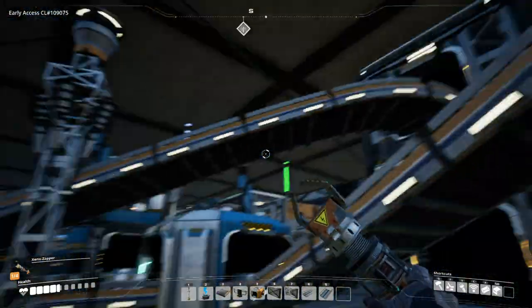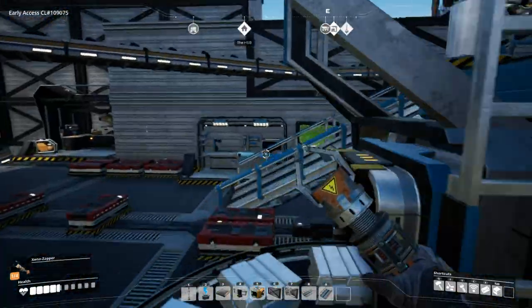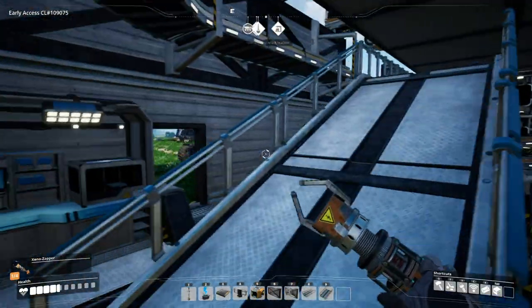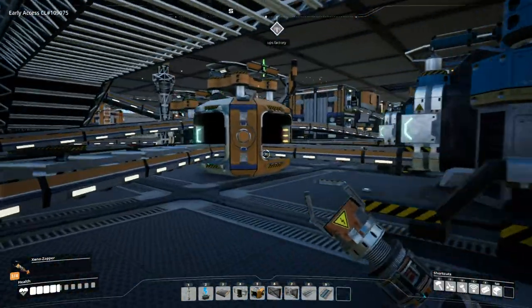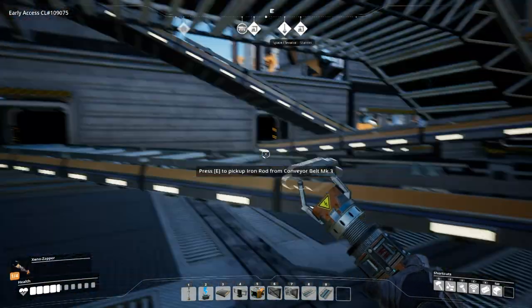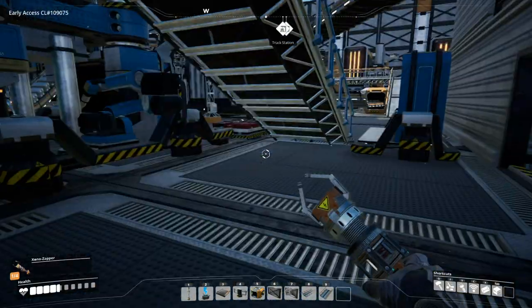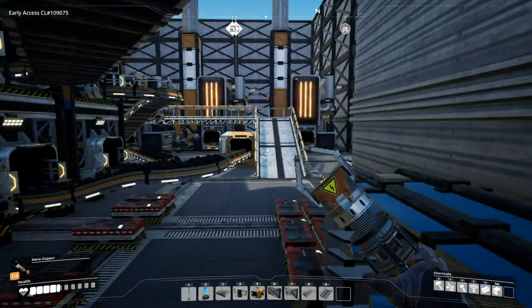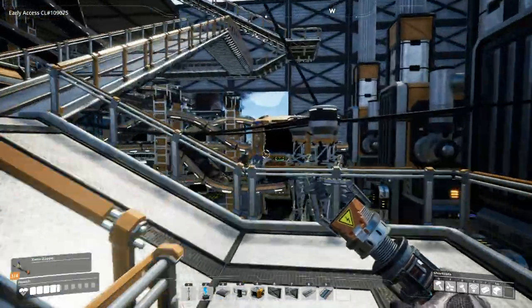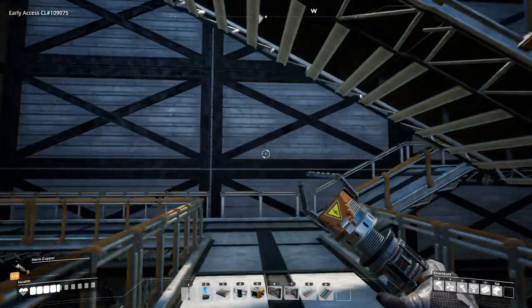It comes out the back, goes through our splitter, then through a conveyor belt lifter up to the second floor. We can't take the lifter ourselves, so I built in this walkway with a staircase that wraps you around.